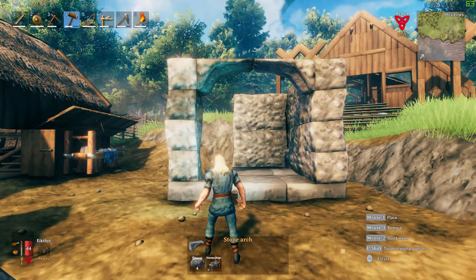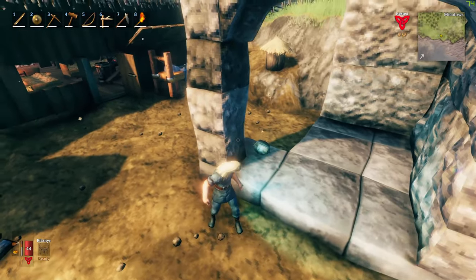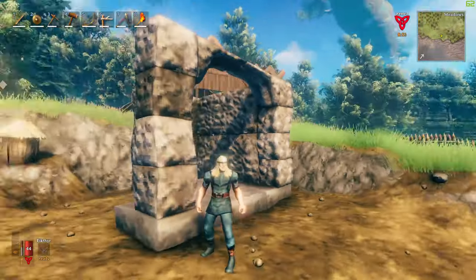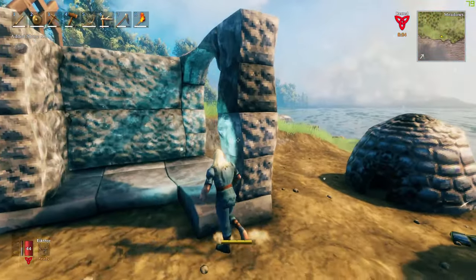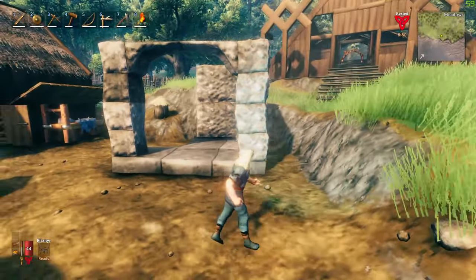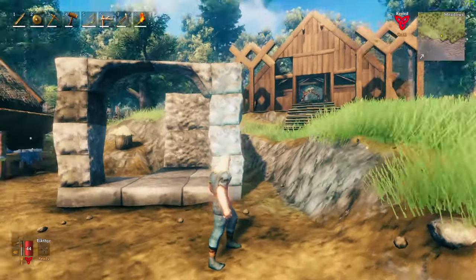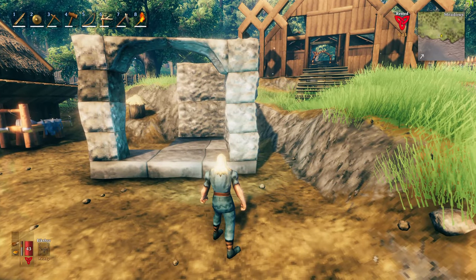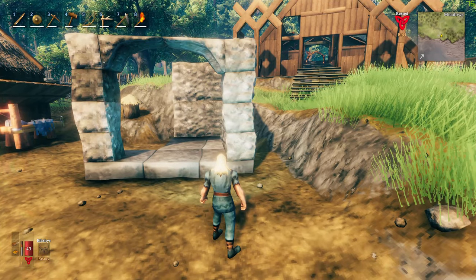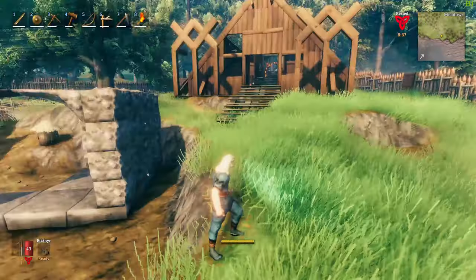But doesn't that just look so nice? What I like about it is how seamless they sort of fit together — they have this nice little curve coming up. It's nice to have a different build texture when you're making a building. Wood is nice, but some things you actually want to have as stone — maybe the bottom floor of your keep, or just the outside walls that are going to protect you from wandering beasts.